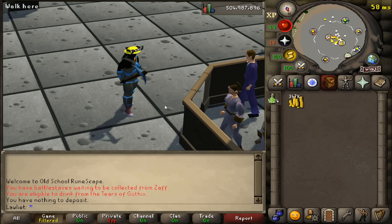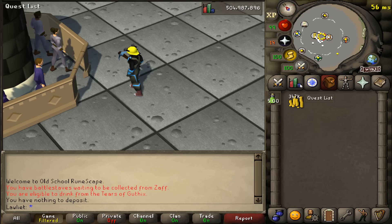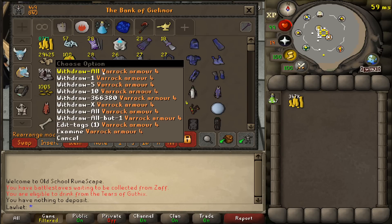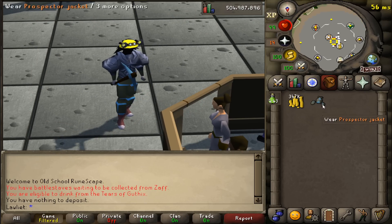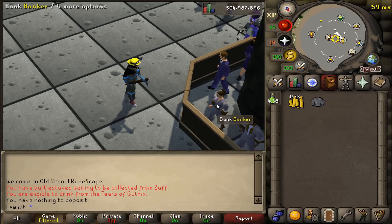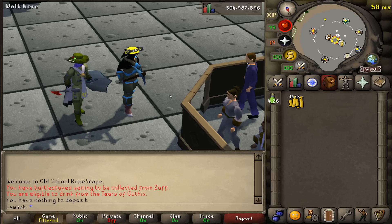I kind of like the way the rune pickaxe looks with the outfit — it matches very nicely. I could also bring the Varak armor, which acts as a prospector outfit and gives a little bonus, but I'm not sure I want that. I'd rather have the fashion over the extra ore. As we all know, this series isn't about making tons of money; it's about working an honest job, and if I'm going to work an honest job I want to look my best.